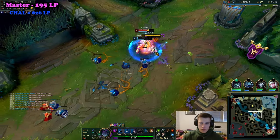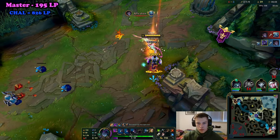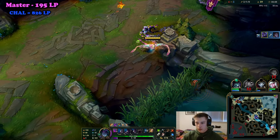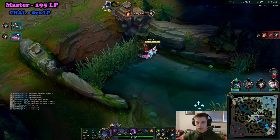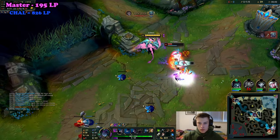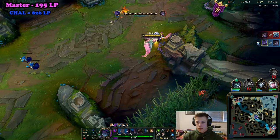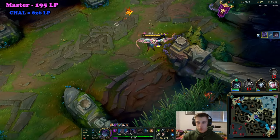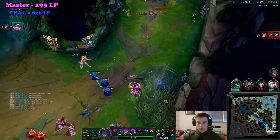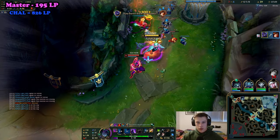Tip number three: always Q then W to get the reset on your Q. If you didn't know, your W gives you a reset on your Q in the direction you hit your W. Here you see me Q to get in range for my W, then I hit W on Silas and get another Q to get fully on him. If you do this every single time, you won't have any trouble catching up and sticking to targets. The combo is: Q, W, then Q again — very simple.